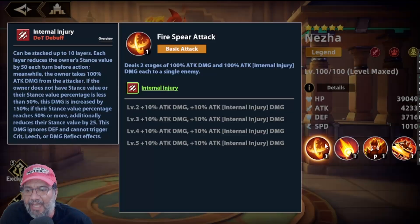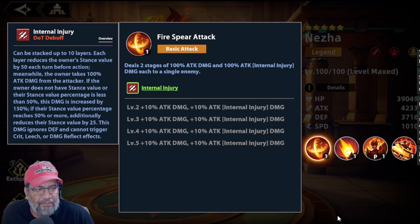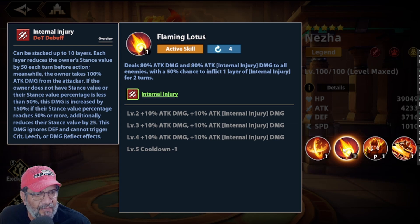Vamos a revisarlo. La básica se ve interesante; creo que cambia si no usa su habilidad secundaria o cuando terminan los tornados. Segunda habilidad: hace 80% de daño de ataque y 80% de Internal Injury a todos los enemigos, con un 50% de chance de infligir una capa de Internal Injury por dos turnos. Tiene un cooldown de 4, llega a 3. Es bajito el chance, así que hay que meterle bastante Effect Hit para que pueda meter eso.